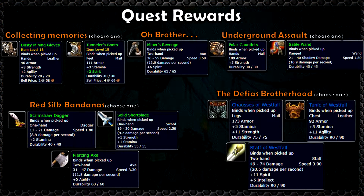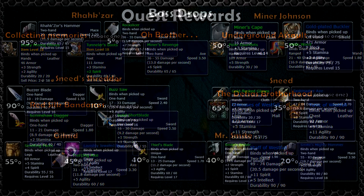Now let's take a look at the quest rewards. The Staff of Westfall and Sable Wand are the most notable quest rewards in this batch. These will be the most impactful items for classes that can use them, and the Red Silk Bandanas quest rewards some nice weapons for the unlucky soul who goes through a Deadmines run without receiving a weapon upgrade.